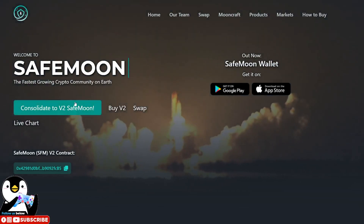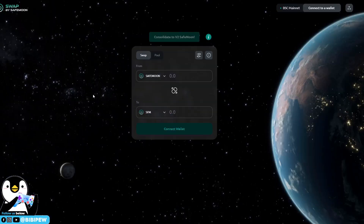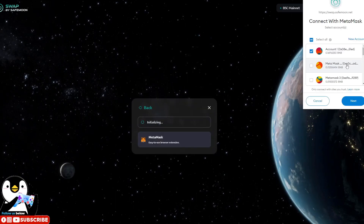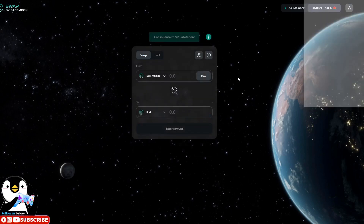Go to safemoon.net and click on 'Consolidate to version 2 SafeMoon'. Once you click on it, you will be able to see the MoonSwap interface. To swap, you just need to connect your wallet under the Binance Smart Chain. Click on it and it will ask you to connect your wallet.